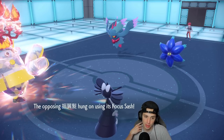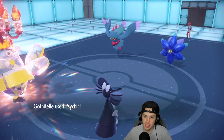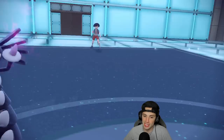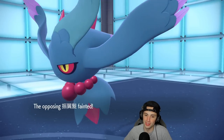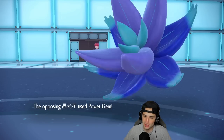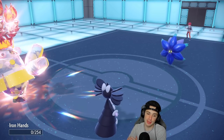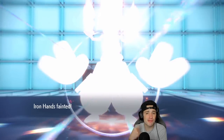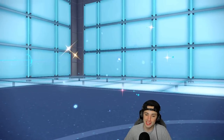Wild Charge flies through, putting it on one HP and triggering Focus Sash. Gothitelle finishes it off. We're doubling down — Shadow Tag means they cannot swap, they can't do anything except attack. Now Trick Room is off, it's just amazing. Power Gem flies and takes out Gothitelle — but I'm not worried at all. That's too easy.